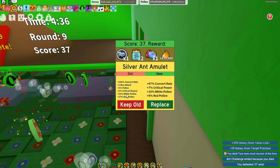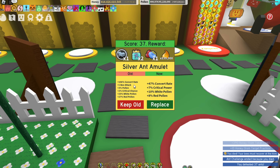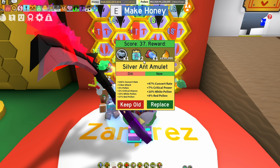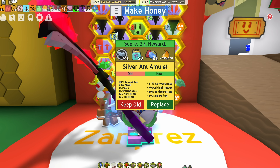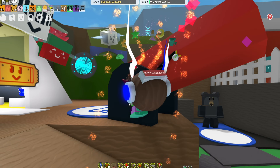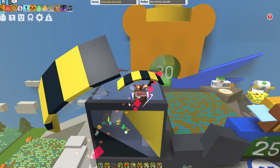Next up is the ant challenge amulet. On this one you're going to want to have red pollen, bee attack, critical chance, and critical power. Definitely make sure that you have red pollen and that bee attack — all those stats are pretty important on that one and they're not too hard to get. Ideally, if you can get red and white pollen, that is the best stat for you.